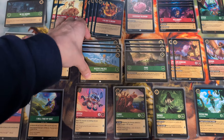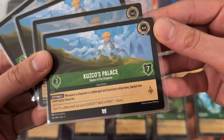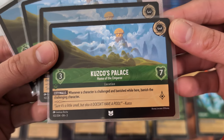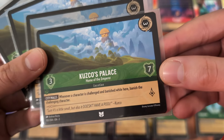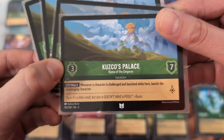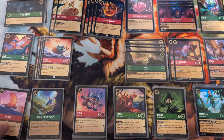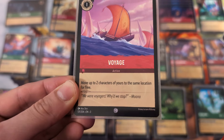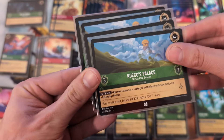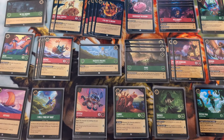Turn three we have Cusco's Palace, a nice seven-willpower location that gives you one lore a turn with City Walls: whenever a character is challenged and banished while here, you banish the challenging character. The move cost is three, which is high, but that's why we have I Will Find My Way and Voyage - we can move two things to Cusco's Palace for free and our opponent won't want to challenge those characters.